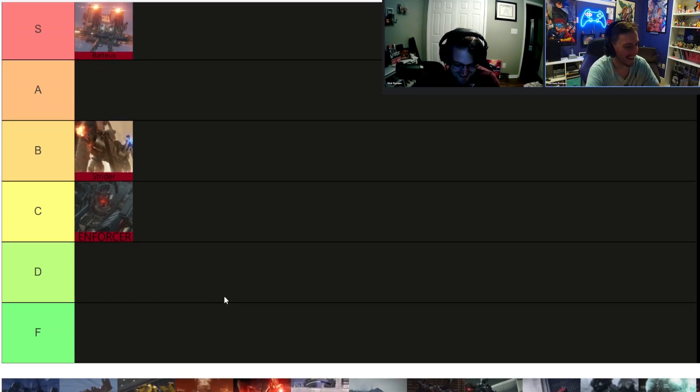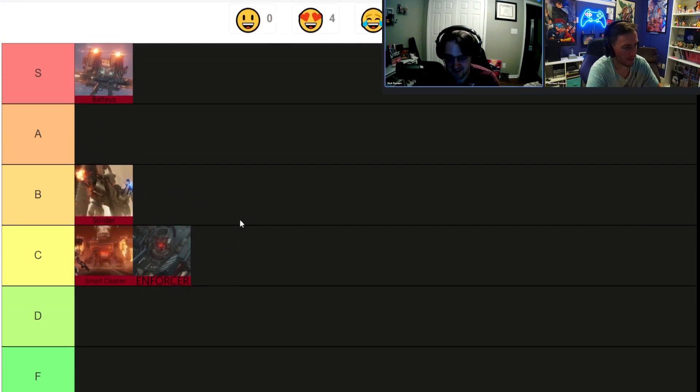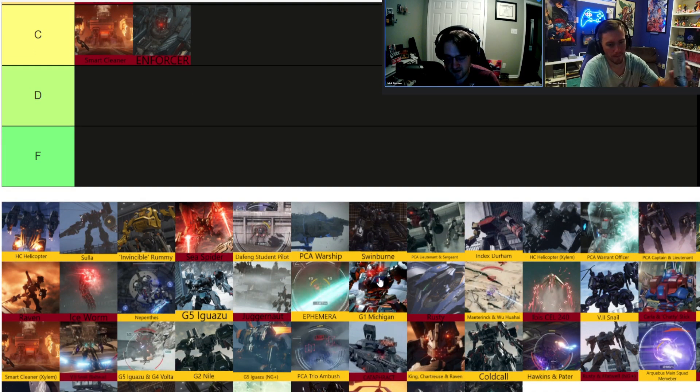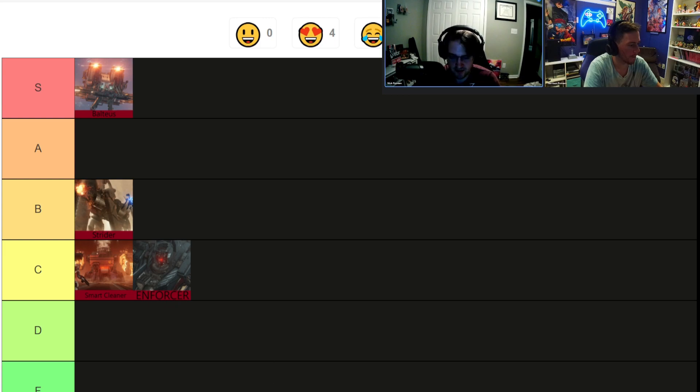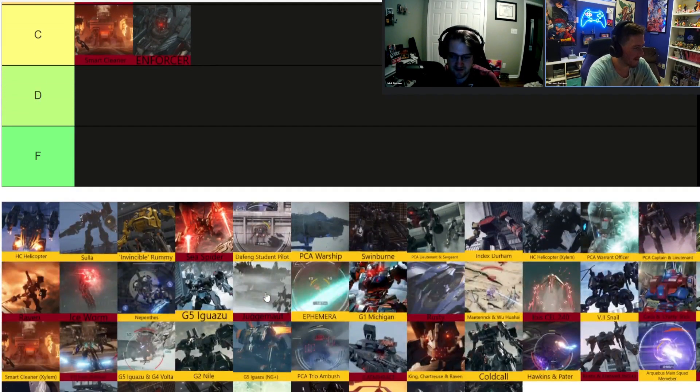What would you say — Smart Cleaner? I think it's a better fight than Enforcer but still a C. A lot of these bosses are really build-based. For Smart Cleaner you really need vertical launchers that can go into the smokestack and some sort of heavy weapon. I was trying to run it with machine guns and assault rifles — that just doesn't work. He has too much health. Back when I faced him the first time I struggled hard. Just got done with Baltius and then stuck again on Smart Cleaner.